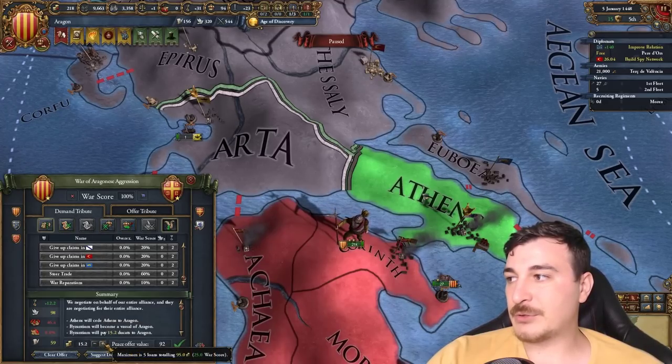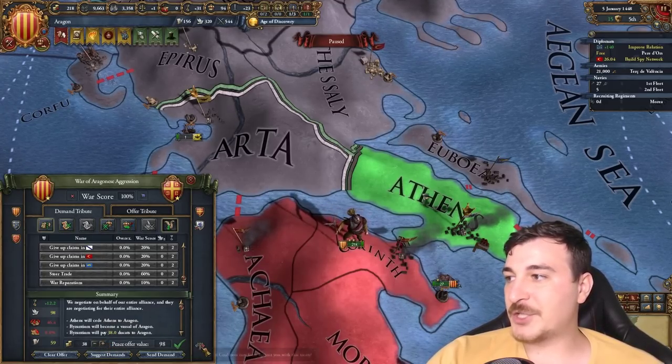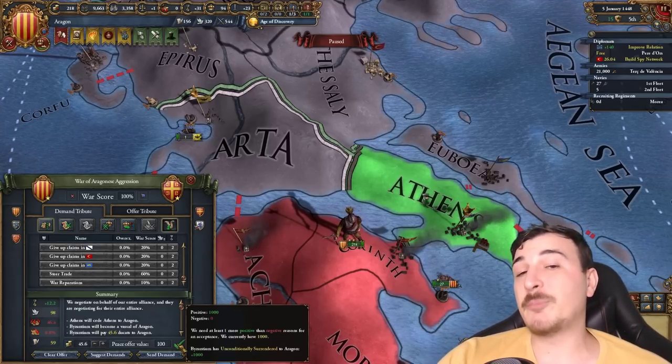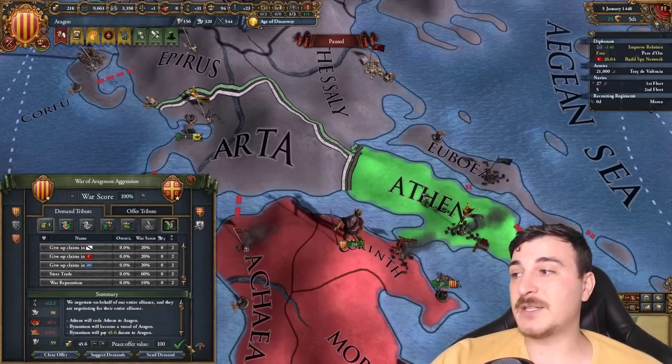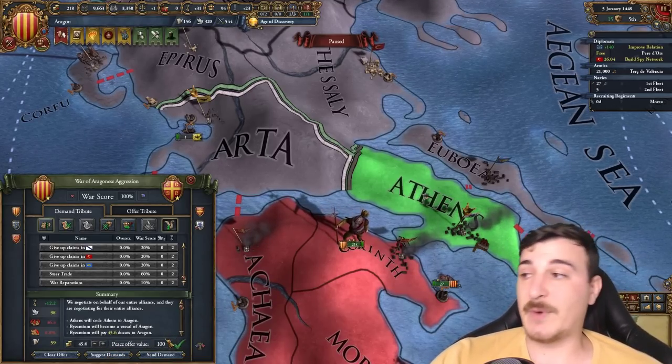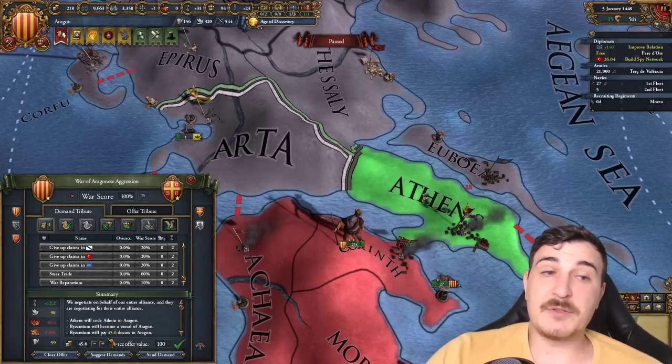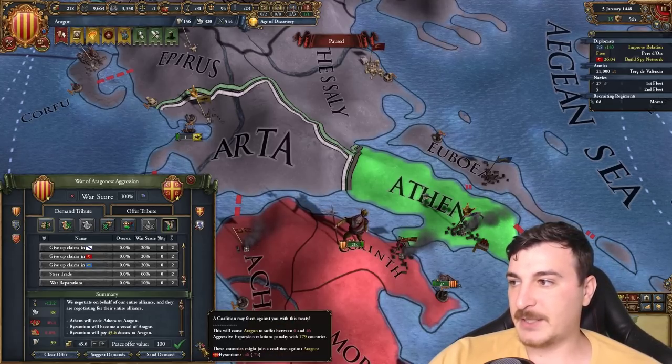100 war score! Some of you asked in the comments: how come sometimes you can go over 100 peace offer value? That's because the enemy country has unconditionally surrendered, and I clicked the money option using the shift key — that's why, basically. There we go — Byzantines done, one out of the way.